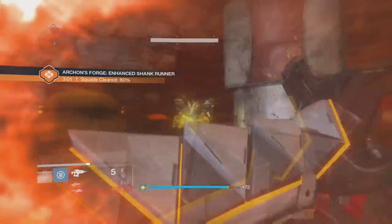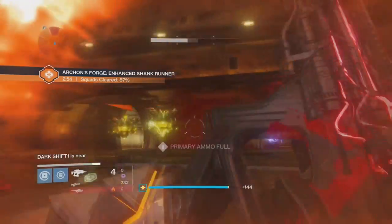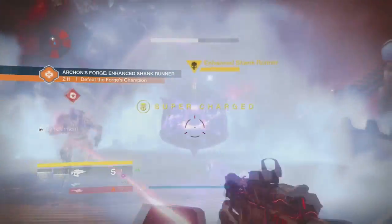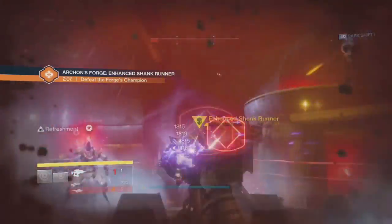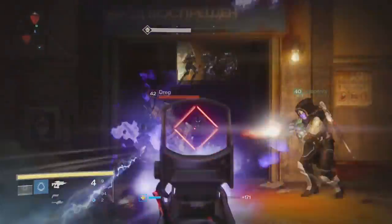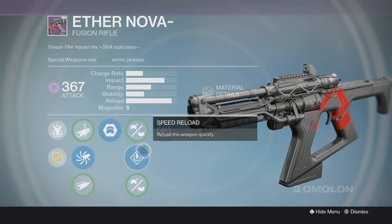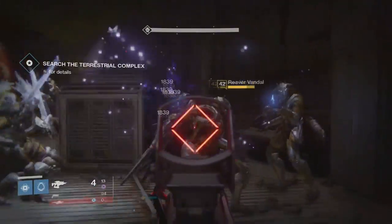Overall, gameplay-wise with the Fusion Rifle, without including the perks, this weapon is still freaking solid. It carries 5 in the magazine. The charge rate is iffy, the impact is good, the range is good, the stability is pretty solid, and it has a nice reload speed. Small Bore would also be a good substitute — it all depends on your playstyle. That's about it for the Fusion Rifle.